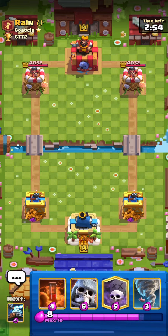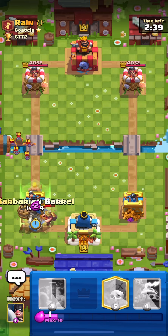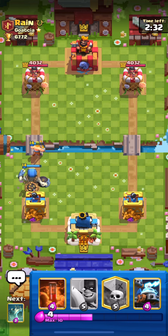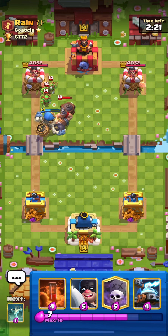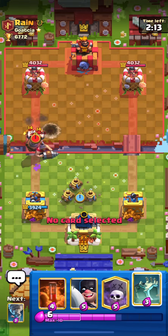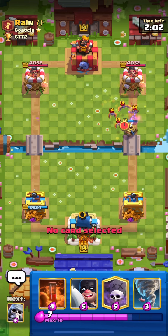Let's go to our next matchup versus rain. Our starting hand is not the best — we have three spells. I started with the wall breakers. I'm gonna tornado everything to the middle. I predicted the miner in the back and used the barbarian barrel just to tank the bats because they do a lot of damage. He seems to be using a super cycle deck with mighty miner. I'll tombstone here — he tried to predict my tombstone with a fireball but it just got the zappies. This matchup is a bit difficult because our deck doesn't cycle really fast.